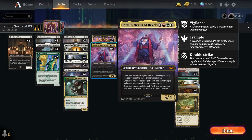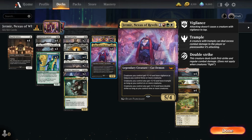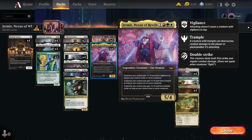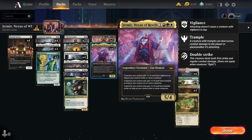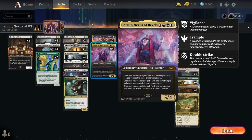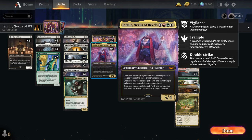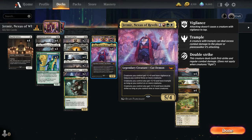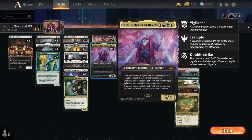Creatures you control have plus 1, plus 0 and vigilance as long as you control 3 or more creatures - so 2 creatures in addition to Jetmere, it does count itself. Plus 1, plus 0 and trample as long as you have 6 or more, and plus 1, plus 0 and double strike as long as you have 9 or more. We're really focusing on the first tier - plus 1, plus 0 and vigilance - because 3 creatures is a very achievable target in a creature deck. Plus 1, plus 0 and trample when you get 6 is kind of the finisher level. If you get to 9, the game's pretty much over anyway, but it is nice to have that as a finisher for creature standoffs, which do happen occasionally, but in this standard, not so often.